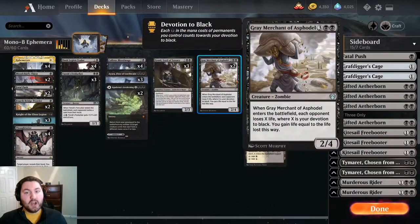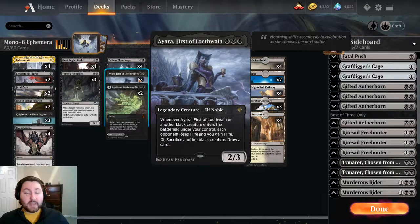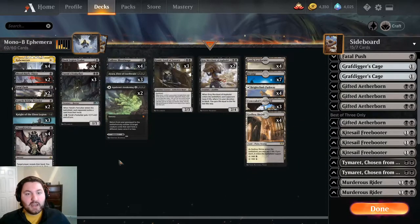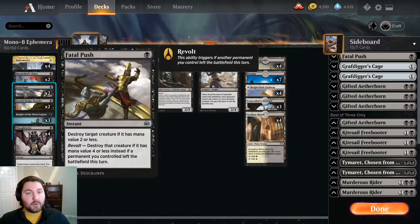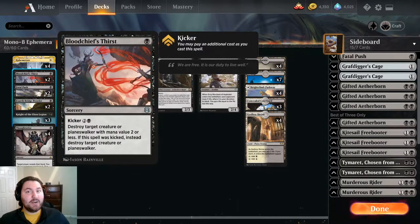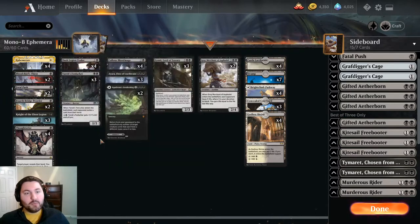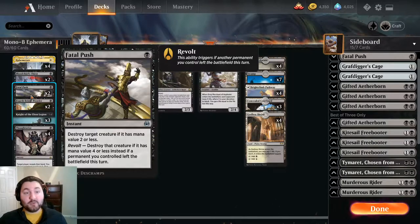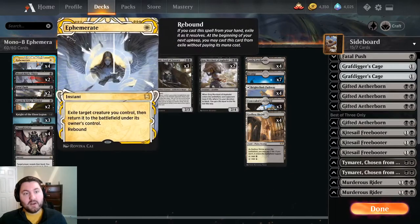This is the idea of our deck - we're a mono-black devotion deck that also wants to be blinking all of our stuff. It turns out a lot of the good mono-black devotion pieces are also great to blink. Outside of that, we have interaction because the format is in a unique place where you need to interact or you'll get run over. We have a removal package: a couple of Forthbridge Prowlers, two Fatal Pushes - which we can easily trigger Revolt on with Ephemerate and Yara sacrificing things.